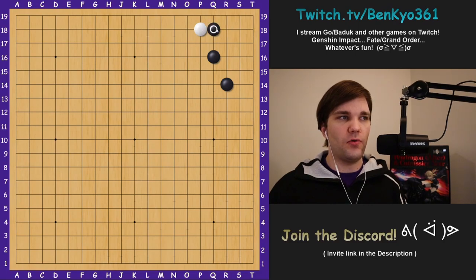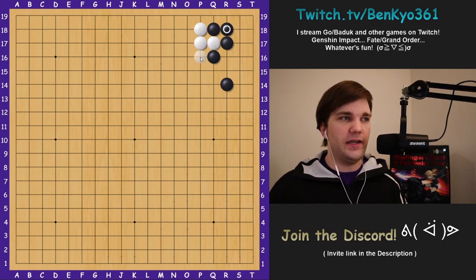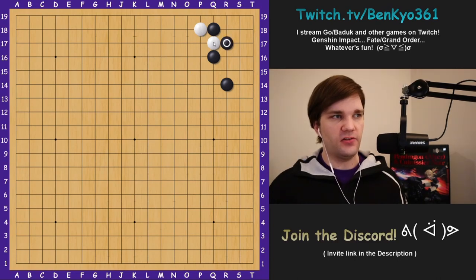The remaining differences are pretty much all upsides for invasion B. For example, when black attaches, there is one more option instead of playing here, which is to wedge in between. If black backs off and white connects, white gets a slight reduction on black's corner compared to the variation we just looked at, and after that white can expect to push here and then extend. This wedge variation looks pretty nice.